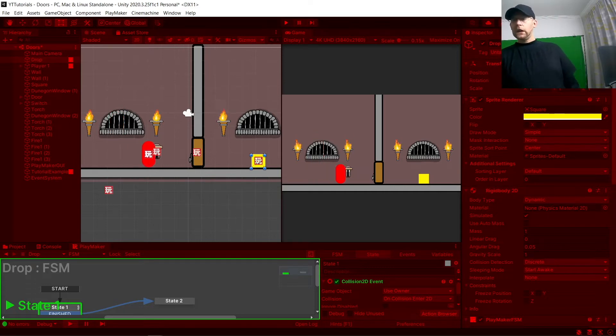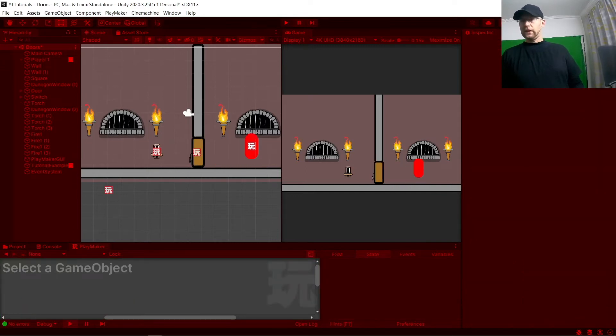But if we pick up this cube here, you'll see now: one, two. So upon getting this, he unlocks the ability to do a double jump.